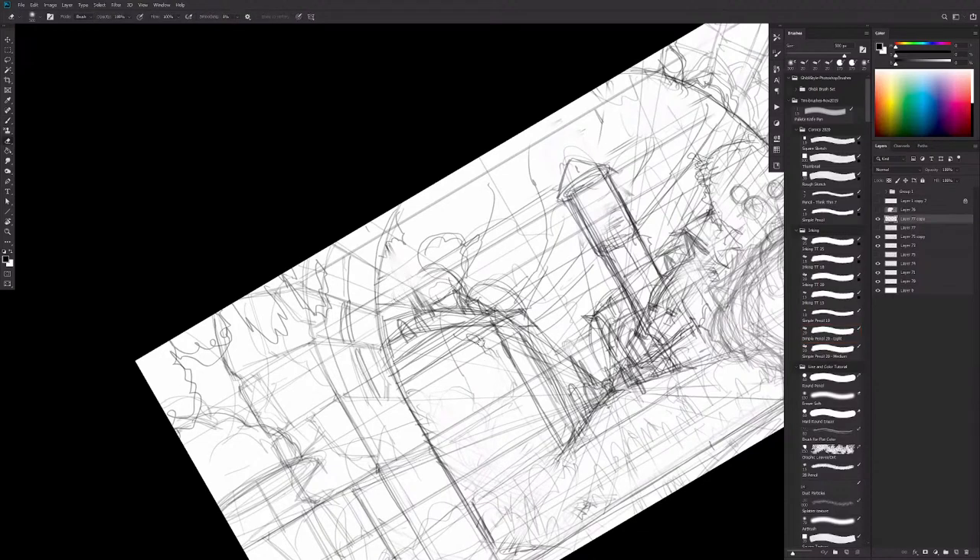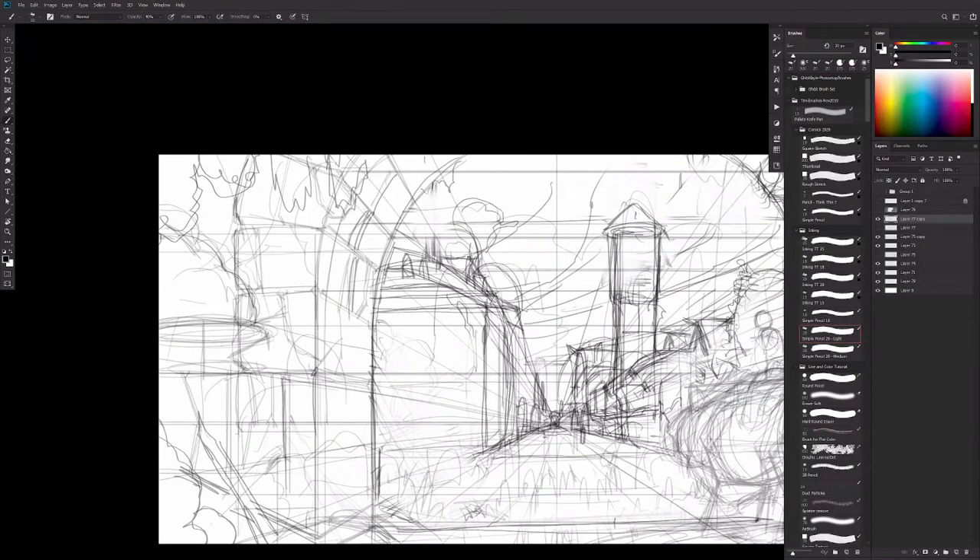That's not going to work because it's a bad tangent. That's the size of a person — one question is is this building too big? What was my process for the spaceship? I'm assuming you're talking about the one I posted on ArtStation — is that the one you mean?